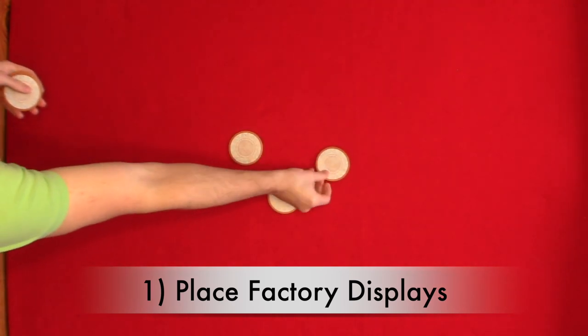Now let's look at the setup. We're going to be setting this up for a two player game which takes eight steps. Step one: place your factory displays. Based on the number of players you will place a number of factory displays in a circle in the center of the play area. Since this is a two player game you will place five factory displays.